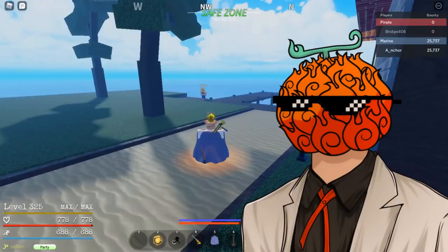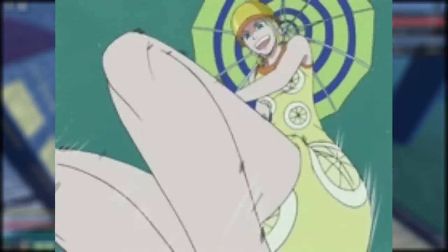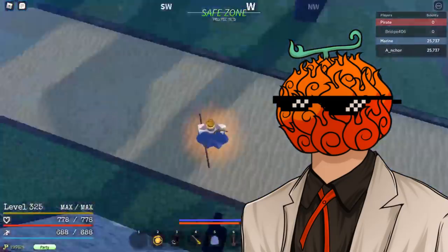The first fruit on my list is the Kilo Kilo No Mi. This fruit allows the user to change their weight at will. Obviously you'd have to have some sort of slam move, done from the air so that you'd fall down really fast and crash into the ground. This move would definitely be the fruit's block break but would be pretty easy to dodge since the AoE wouldn't be that big and predicting it would be pretty easy if you know what fruit the enemy had.